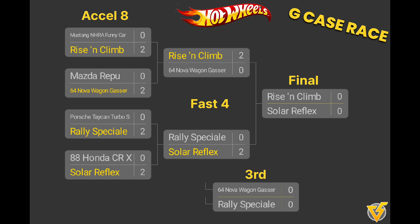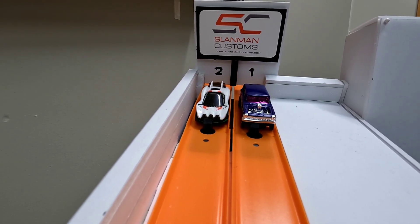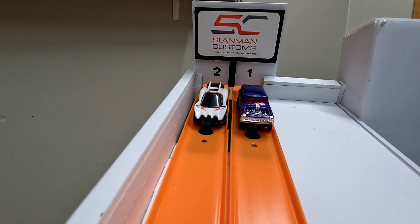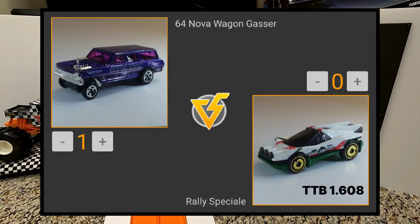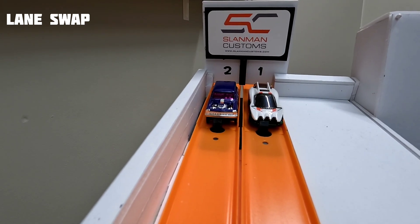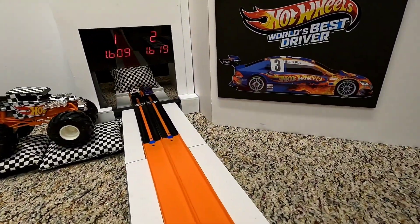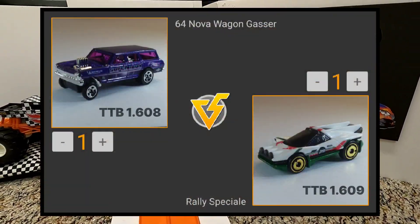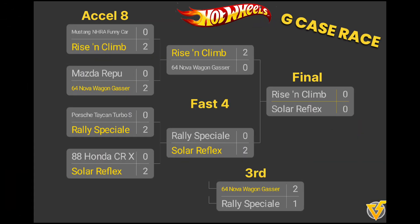Hot Wheels fantasy cars are doing really well in the G Case race. Before the final, it's the race for third place: the 64 Nova Wagon Gasser versus the Rally Special. The Rally Special starts in lane two, the Gasser in lane one. The Nova Wagon Gasser jumps out front with a 1.608. They swap lanes — the Rally Special needs to beat 1.608 but runs a 1.609, just one one-thousandth of a second short. The 64 Nova Wagon Gasser takes third place in the G Case race.